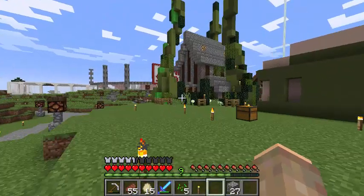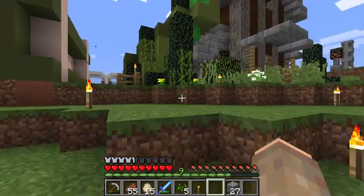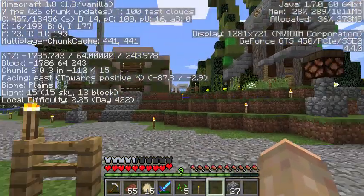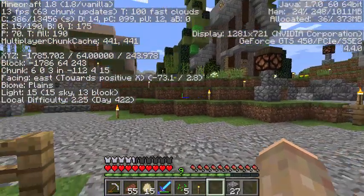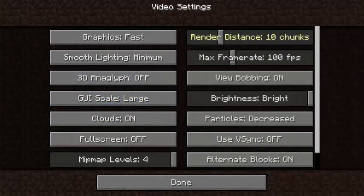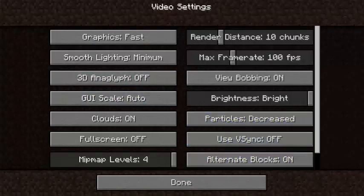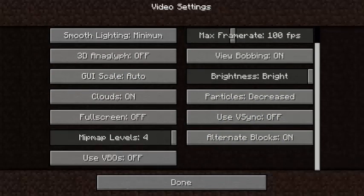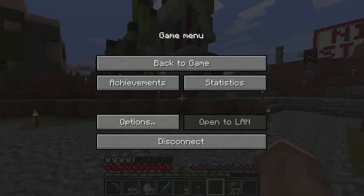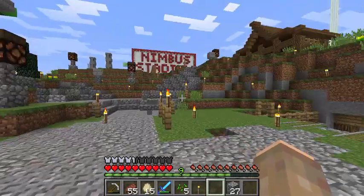Okay, so we're in 1.8. I'm getting lag — 14, 13 frames per second, that's not good. I'll turn the render distance down to 10. Normal, large, auto — we'll go auto, that sounds good. I don't know what most of these settings mean, but done, done, done, back to game. Hopefully it's less laggy now. Okay, we're a little less laggy.